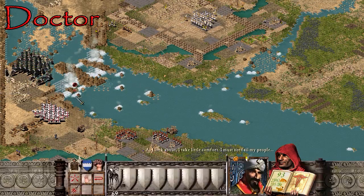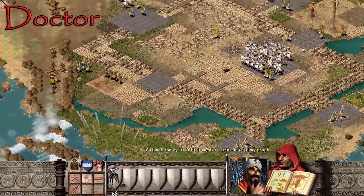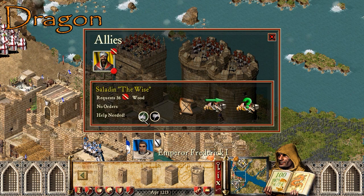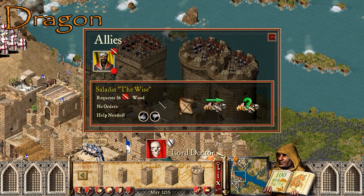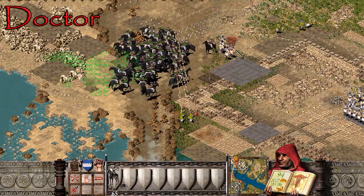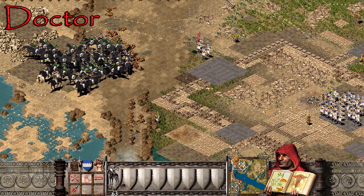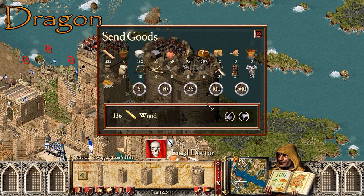A message from Saladin — as I look about, I take little comfort. He's been asking me for help for ages and I've just been ignoring him. How do you send him resources? You go on the trumpet — there we go, I found it. Let's send some stone. Can you not send more... can you not send water? There's not a unit for that. Send him some wood.